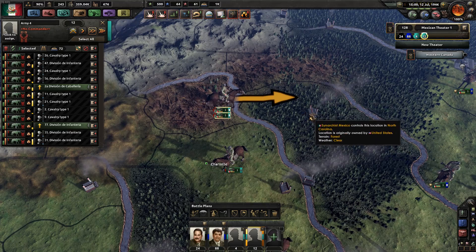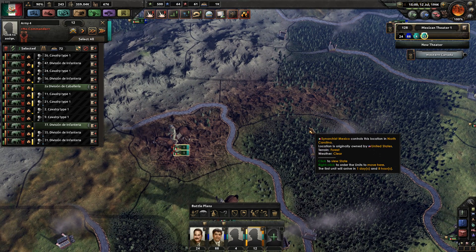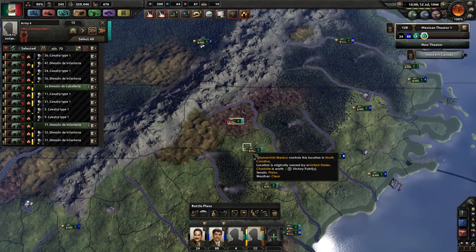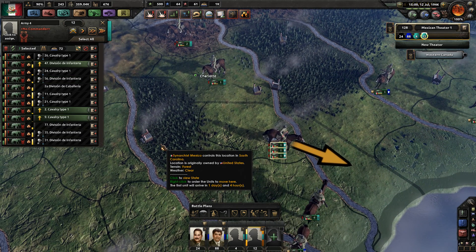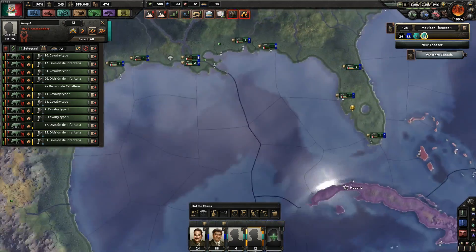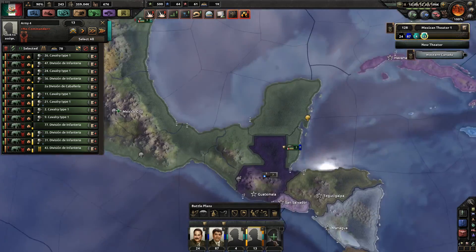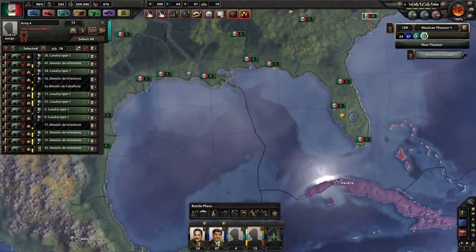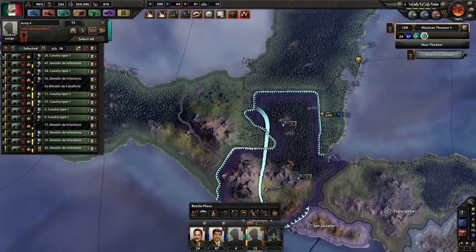If an enemy division is there and you right-click to attack but you're not winning, hit H — Hold Ground — and it'll cancel the attack. That's super helpful if you don't know if you're going to win. It's also useful if you have a plan executed and it's not working at all. Other hotkeys: Z creates a front line, and X makes an offensive line. If you execute an attack and you're losing on every single front, press H and they'll hold ground and stop moving — then you can cancel the order as well.